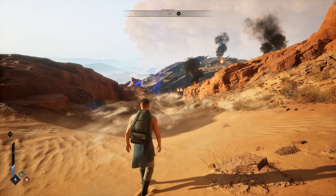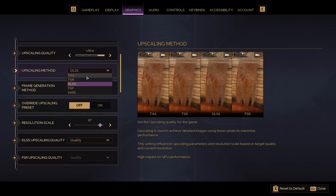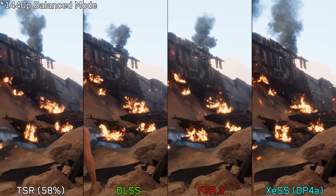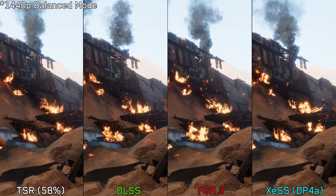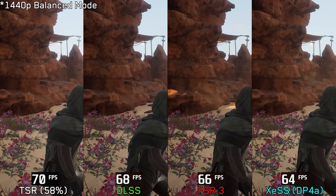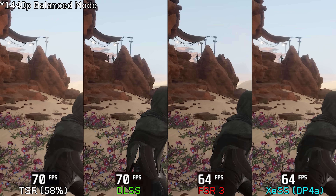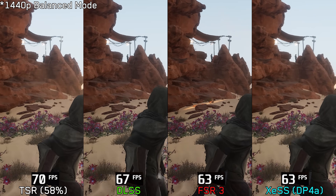Like many other UE5 games, Dune Awakening is demanding, and using upscaling is one of the key ways to get playable performance. Thankfully, the game offers a wide range of upscaling options. At 1440p using balanced mode, comparing TSR, DLSS, FSR3, and XCSS, there are noticeable differences — especially in how particles and effects are handled. With TSR and FSR3, particles tend to look pixelated, while XCSS delivers better results, coming quite close to DLSS. In terms of stability, TSR looks slightly more stable than XCSS and especially more so than FSR3, though it exhibits some breakups on certain objects. Generally, if DLSS isn't an option, both TSR and XCSS are solid alternatives.